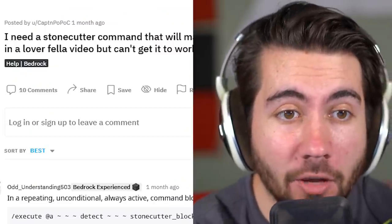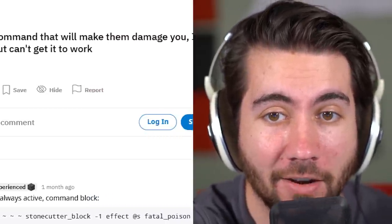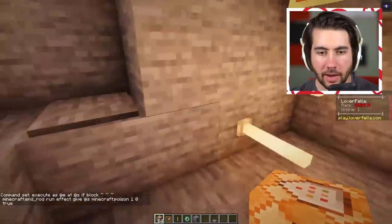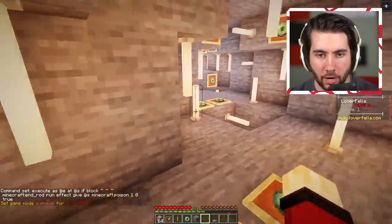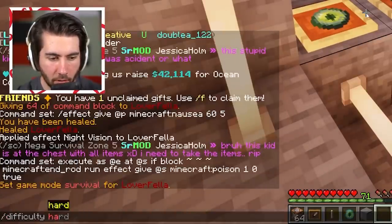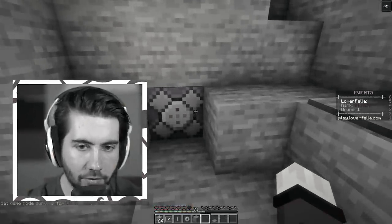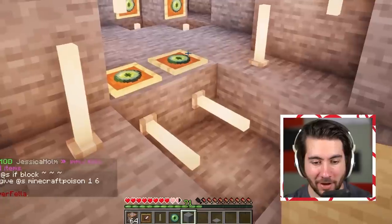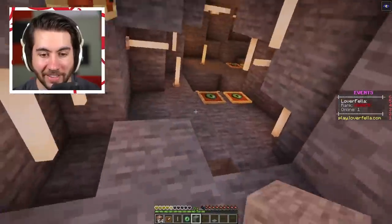I just went to Google how to use a Minecraft command and the Reddit post I literally found said, 'I need a stone cutter command and I saw it in a Loverfella video.' This is so weird. With this command being always active, if you're in survival mode and touch any of these, you're going to get poison. So let's walk through and see - there we go, we got a little bit of poison there, but it didn't really do a lot, so let's make the difficulty hard. Yeah, snakebite's going to do a little more than that - maybe we'll do five or six. You're going to get some pretty hefty poison damage if you touch any of these. There's no way to really heal in an event like this, so if you take damage here, it's going to really hurt you later on.